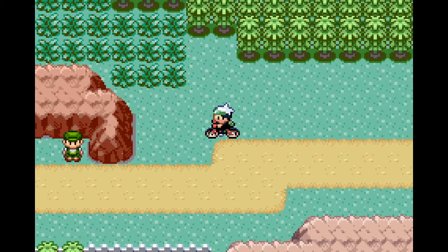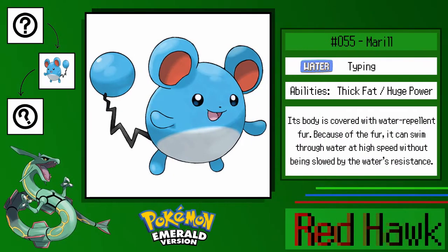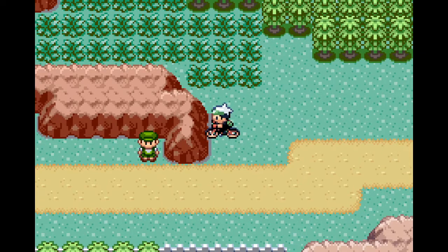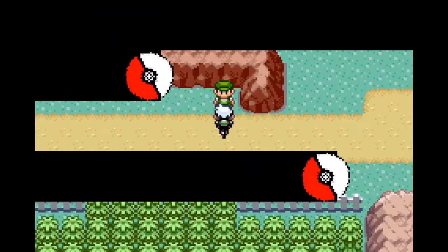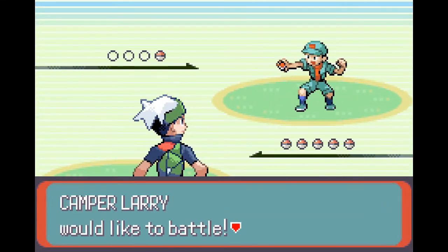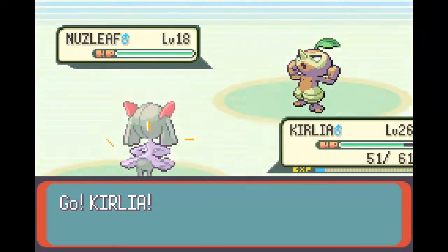There are some new Pokémon in the grass on Route 112. The Pokémon you can catch here are Numel at 75% and Marill at 25%. We already have Marill, but we are going to want a Numel. There are still some trainers to fight first before we pick any up. This is the south part of Route 112 - there's also a northern part - so we could catch them there, but I think I'll probably catch the Numel now.